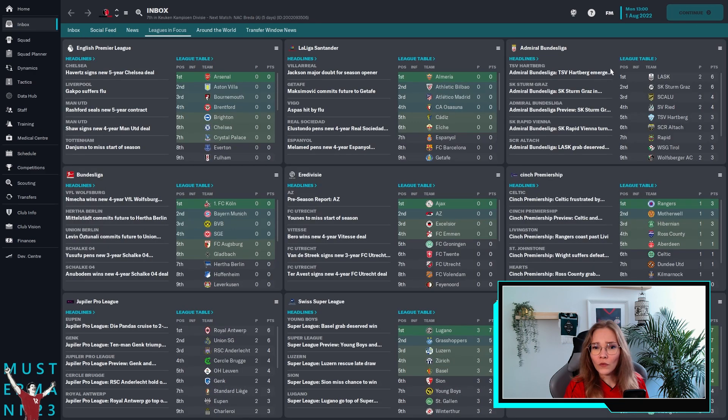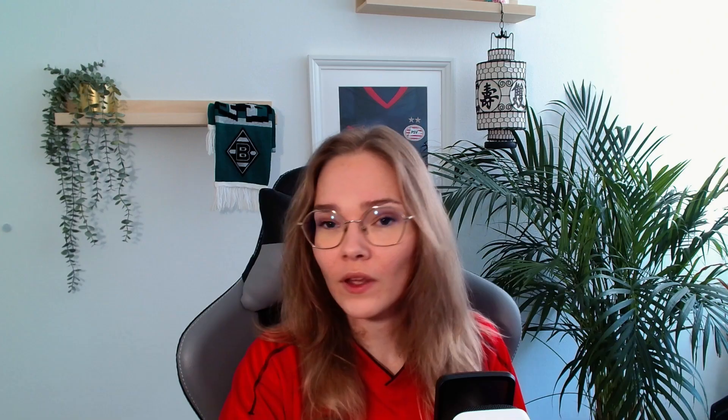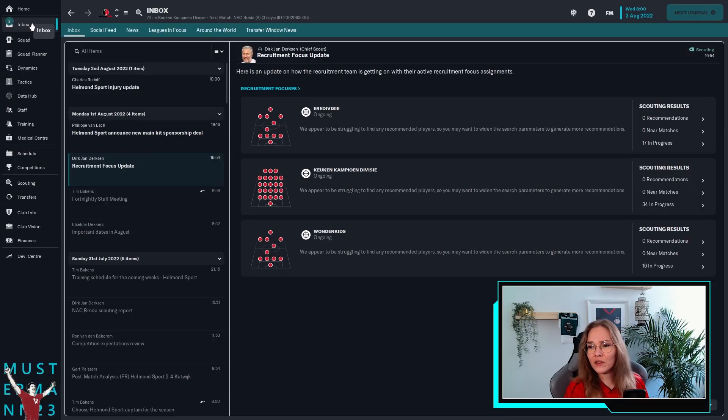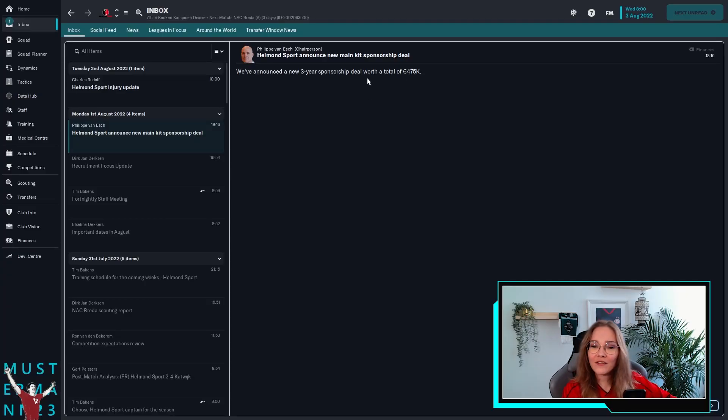Cody Kakpo has the flu — poor guy. I saw him once but I was way too nervous to ask for a picture, so I didn't. I'm trying to convince myself it was because I didn't want to bother him, but it really was just my nerves. Anyway — sponsor deal money! We're getting money, I love money. 475k — that is pretty decent for us.